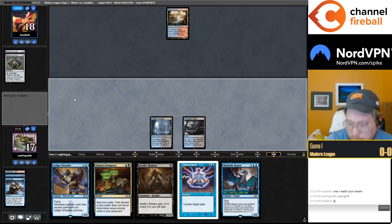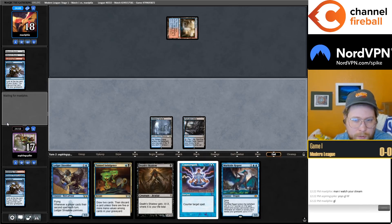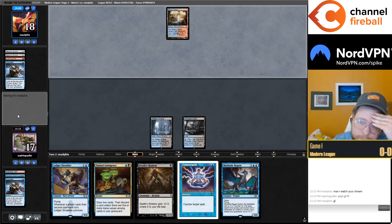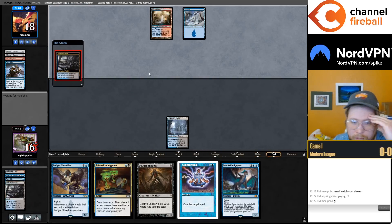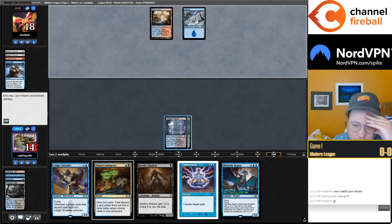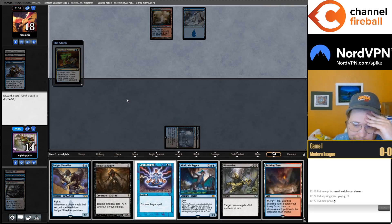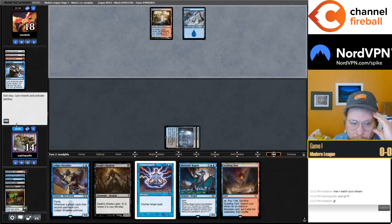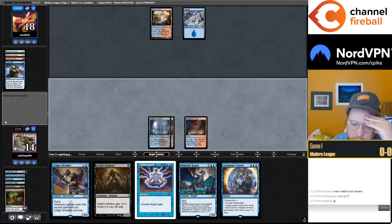Still happy enough to just Indulgence into turn. Consider putting Lightning Bolts in the yard — I'm gonna fire off the Indulgence. I think I just discard Dismember; this could be another spell for a Murktide. This turn we can either go Shredder or Shadow, or we can just hold up permission.